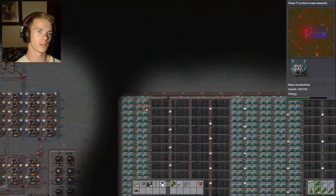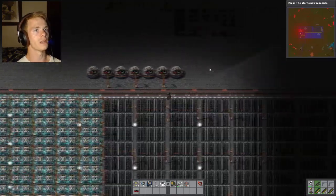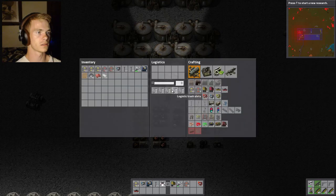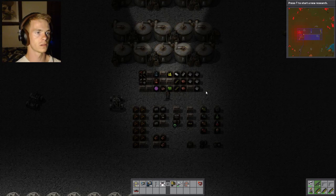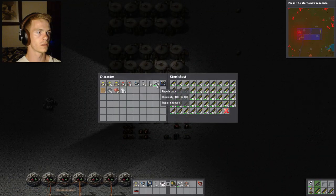I don't know how you would do it. And then the copper — if we could get some more electric furnaces. Which, to make those, I need advanced circuits, which I need plastic. Well, we don't have plastic.